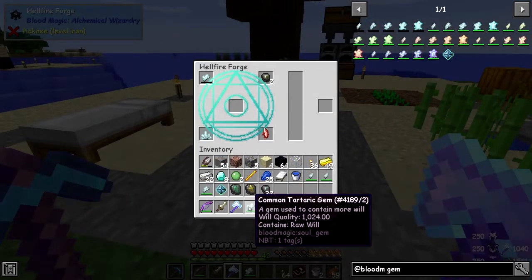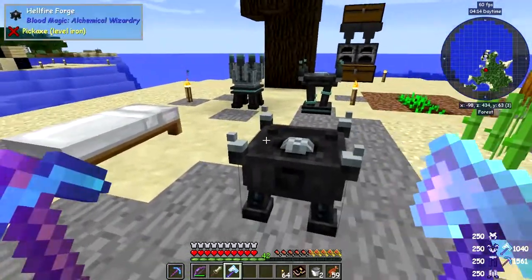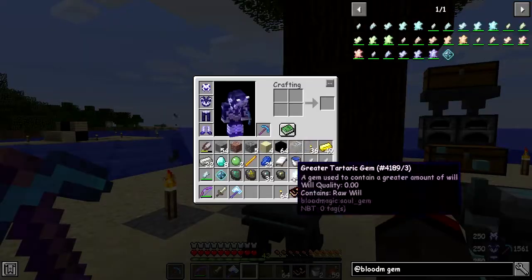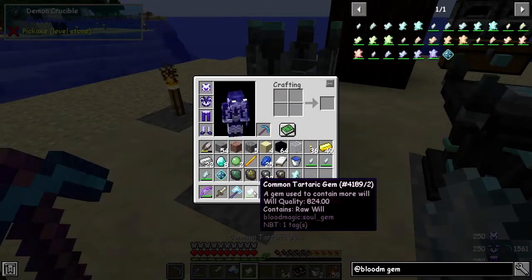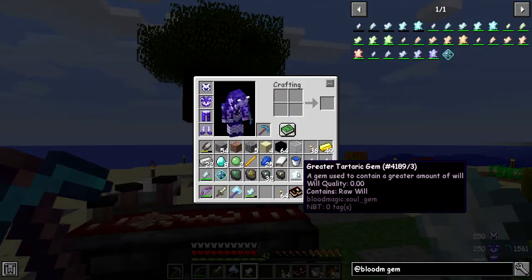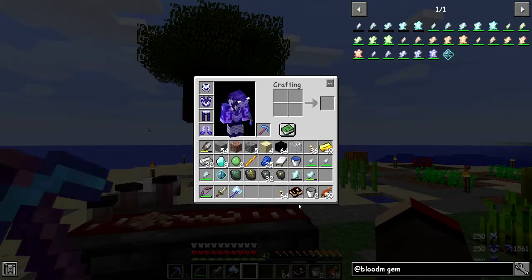I've got my common tartaric gem full of will now. You'll see this is attack damage 13, unfortunately the attack damage will go down as it gets used. We used 100 will — that's actually not too bad. Now we've got the greater tartaric gem. Let me put this back in here and it will start to get another crystal fairly quickly. 824 will — so the will's filled up in this area.